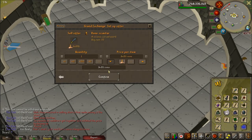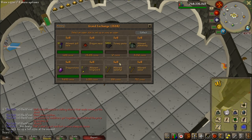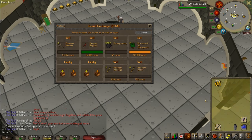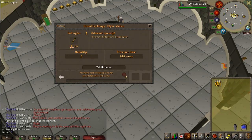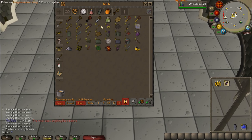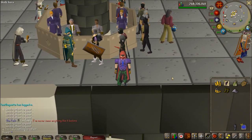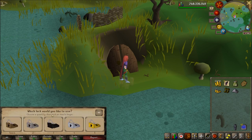I then sold everything on the grand exchange. The surplus swamp bark recipes sold for about 250k each — about 500k in total — which is pretty good. Unfortunately the amulets of the damned didn't sell. So the loot from over 100 golden keys at the new Shades of Morten minigame came to 1.2 million GP. Adding the money from burning the pyre logs and remains — another 100k or so — brings it to maybe 1.3 million GP, excluding the amulets of the damned.